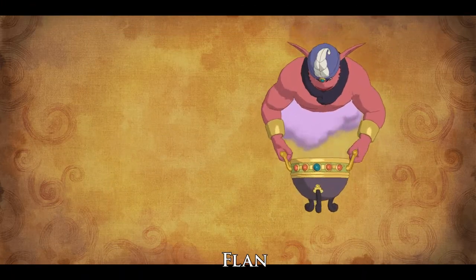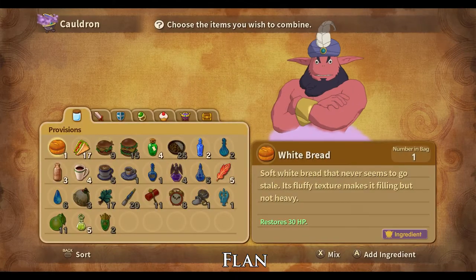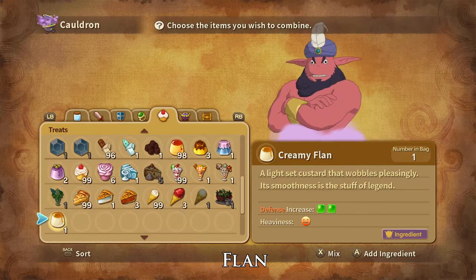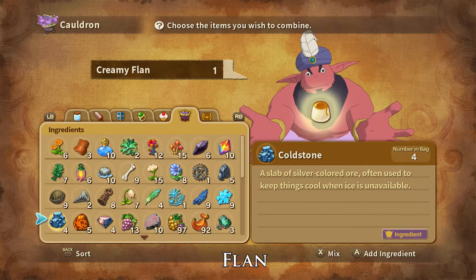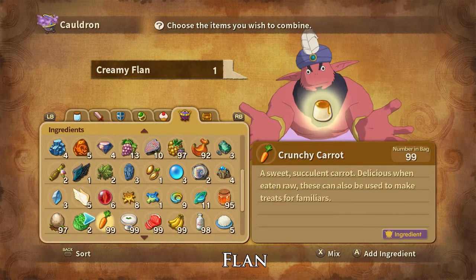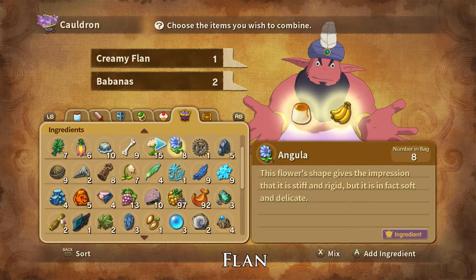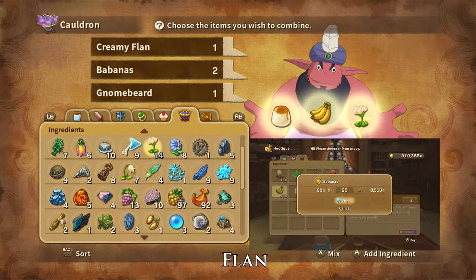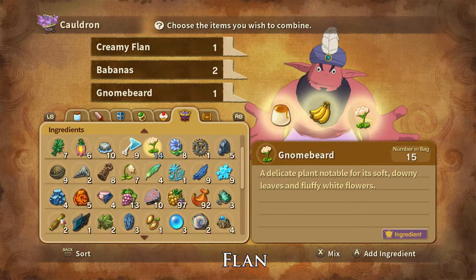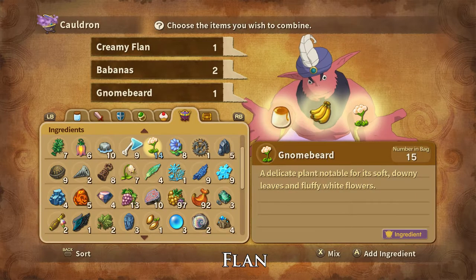Bumbler Honey can be bought at the Ding Dong Dell Hutique and are dropped by and stolen from worker bumblers and soldier bumblers. Flan can be bought at any shop, peddler, or hutique. And that is how you make Creamy Flans. Babana Flans can be made with one Creamy Flan, two babanas, and one gnome beard. Babanas can be bought from the Alma Moon Hutique or are dropped by yellow bunches.